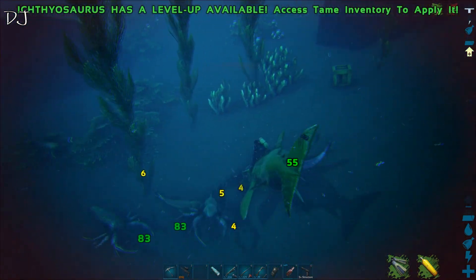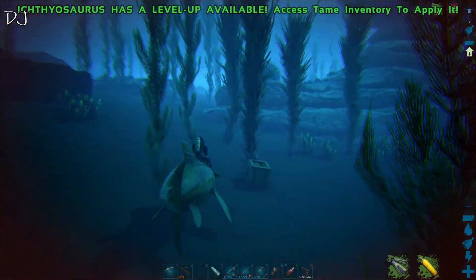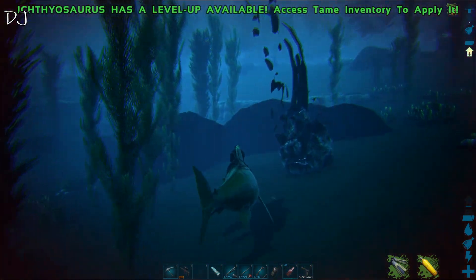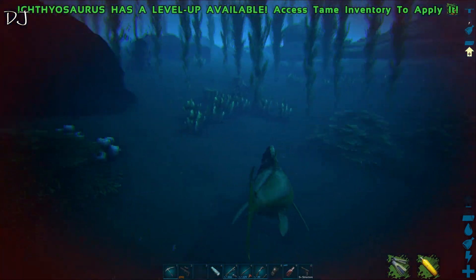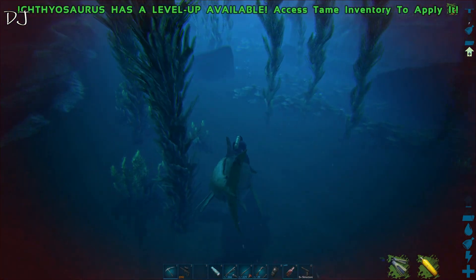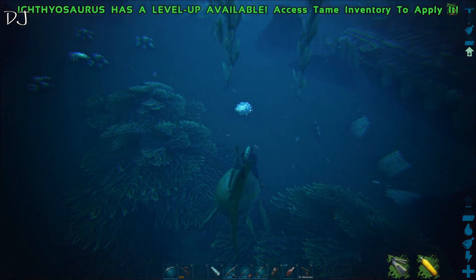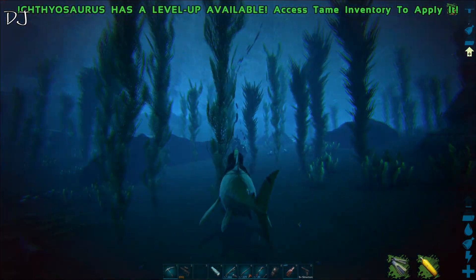Another reason to get down here is you can get a lot of silica pearls and black pearls from killing these creatures. And there are also a lot of crates here at the bottom that you can destroy to get some items, and there is a lot of silica pearls down here. Let's try the Basilosaurus.